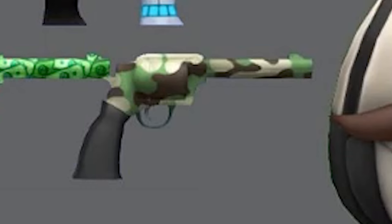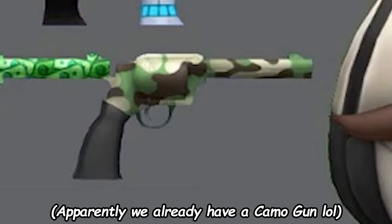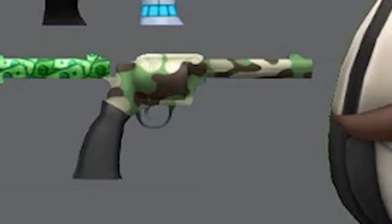There's also this camo gun right here which would have been really cool. I believe there's a camo knife in Murder Mystery 2 — I'll put it up on screen if there is one — and that would be a perfect gun to go with that camo knife and of course with the camo egg as well.